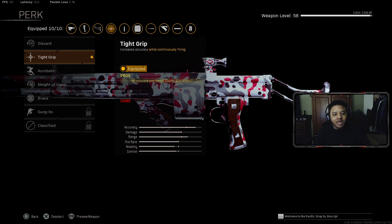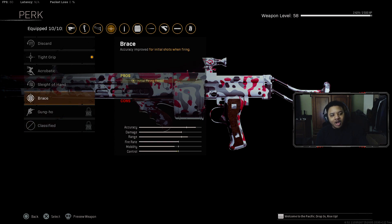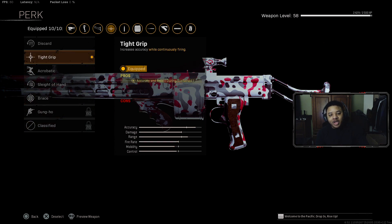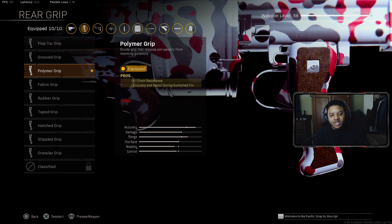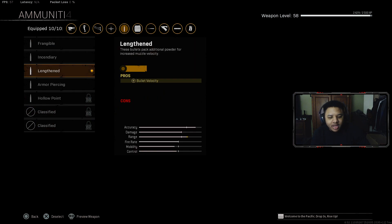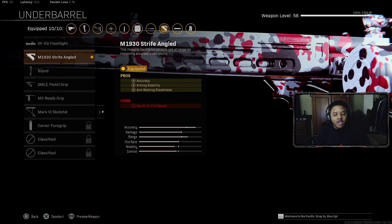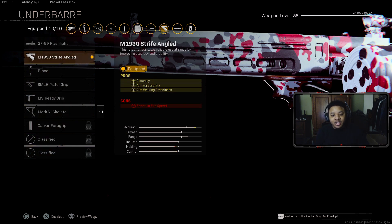For the perk, a lot of people recommend Tight Grip over Brace, but honestly Tight Grip just felt like the better perk for this gun. Perk 2 you can use whatever you want. For the rear grip, I 100% recommend the Polymer Grip — it helps with flinch resistance, accuracy, and recoil recovery. For the magazine, I would not recommend any extended mag; just stick to the standard 60 round mag. The 40 round mag is not really worth using. For the underbarrel, if you haven't unlocked the Hand Stop yet, just rock the Strikeforegrip for accuracy, aim stability, and aim walking steadiness.